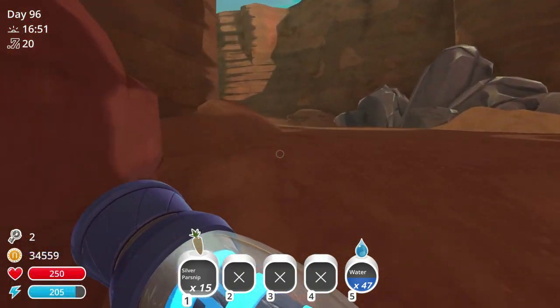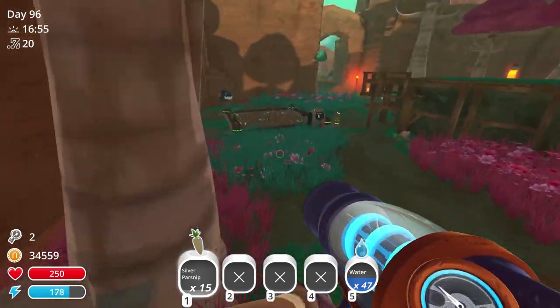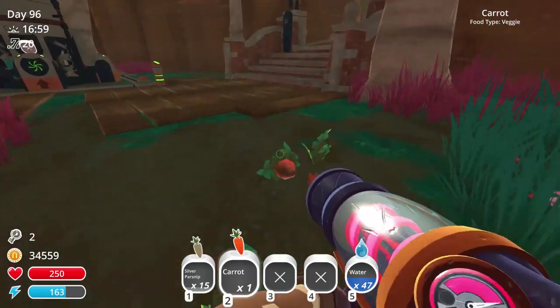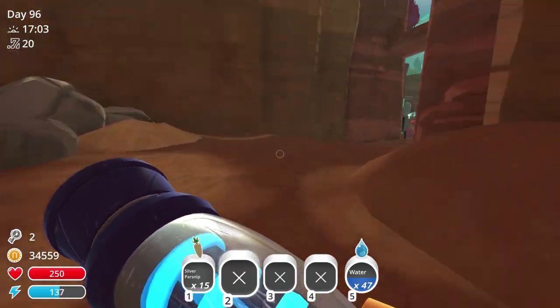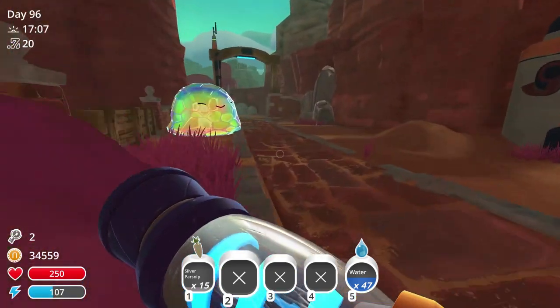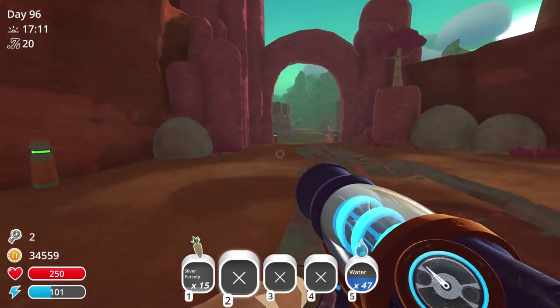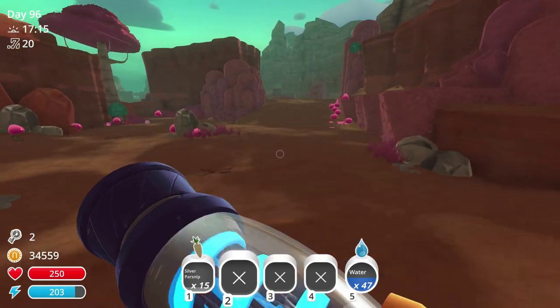We're gonna take some food with us just in case we see a golden slime anywhere, because we want to be able to feed them. I have parsnips, that'll work. I do have two slime keys - you will need some keys in order to get to these. I think you have to teleport in, use the slime key, and then you'll actually get in there.